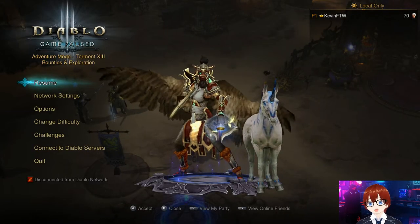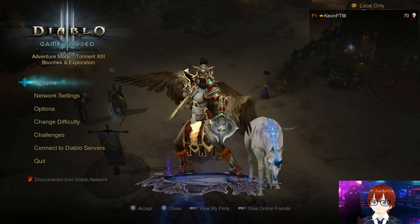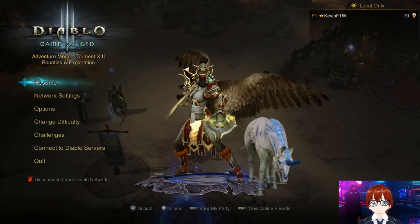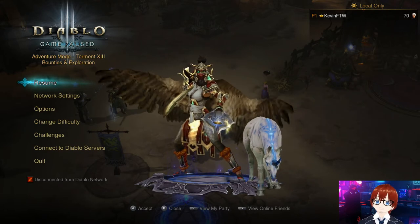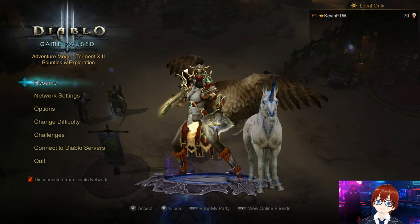At Greater Rift 80 it'll be around four minutes, GR85 around four and a half, and so on. That's going to do it for the Monkey King's Garb starter set. A like on this video is greatly appreciated — if you're not already subscribed, consider doing so. See you for the next Diablo 3 video covering Firebird's Finery.